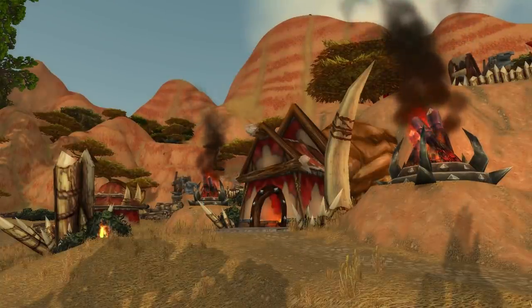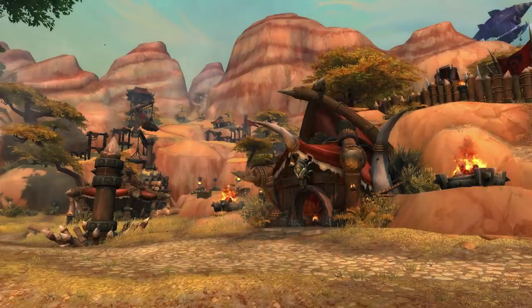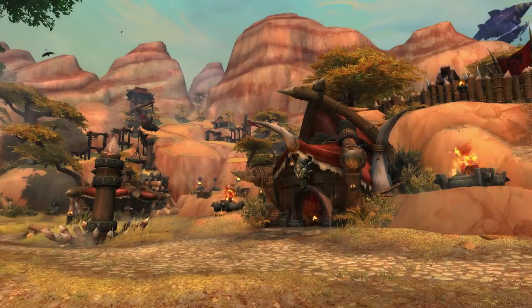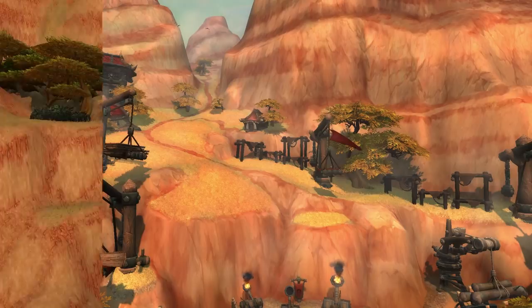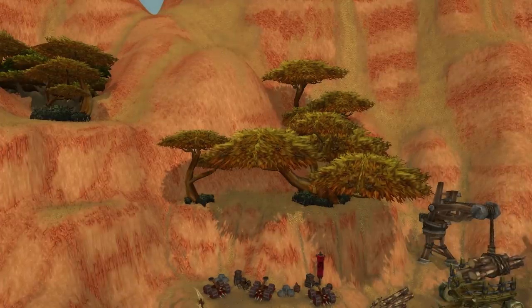Looking between the original and the new one, the new one just blows the old one out of the water. It's always the smaller details that really impress me the most with these upgrades. Similar to the Arathi one, they made it look like it belongs in the zone more. Warsong Gulch is between the Barrens and Ashenvale, and you can see up in the top left a little pathway leading into the Barrens — that's not there on the original, which is just kind of closed in with no obvious entrance from the zone.